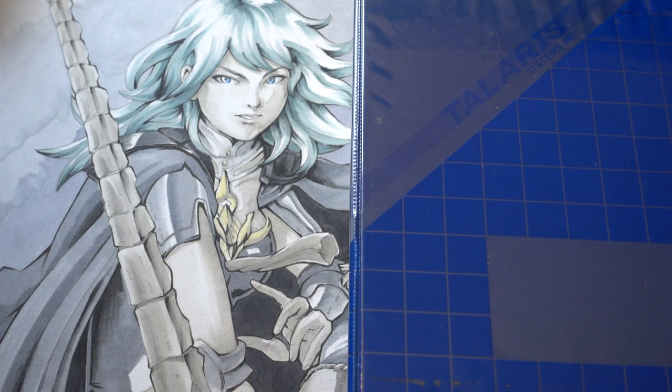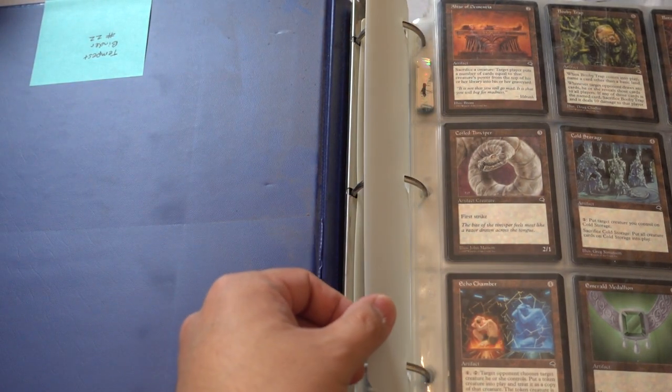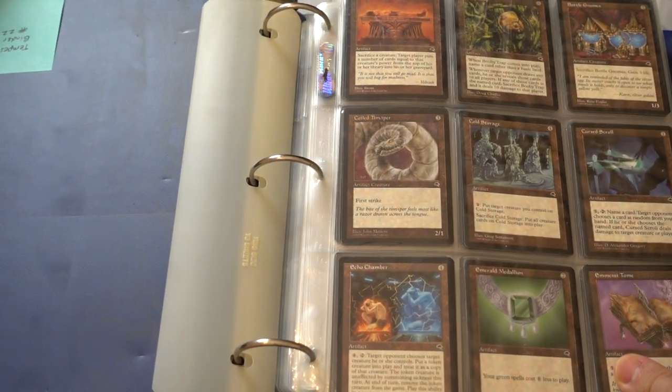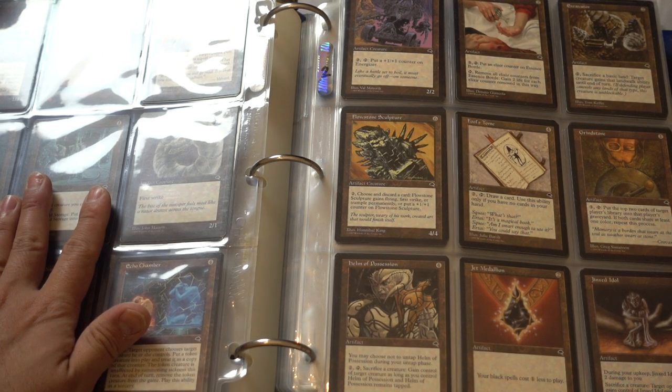We're gonna go over a few more binders. I've decided to keep the collection completely intact. I need to dust it a little bit because it needs to be dusted. This is a complete collection — two of most of the cards.